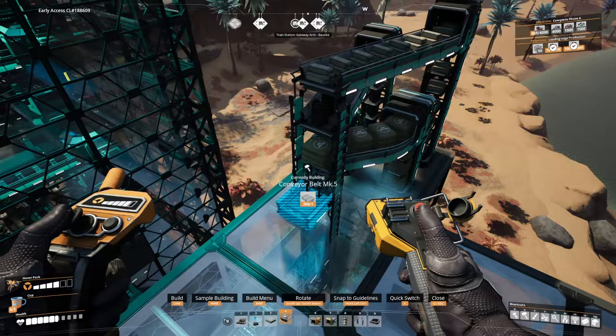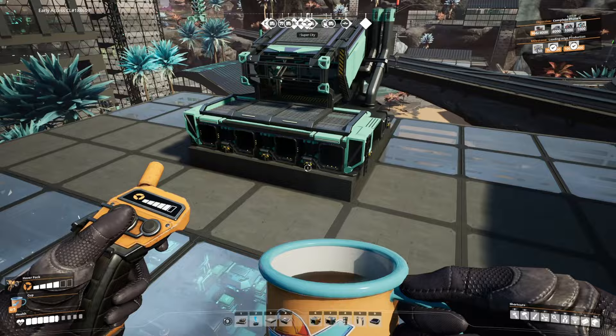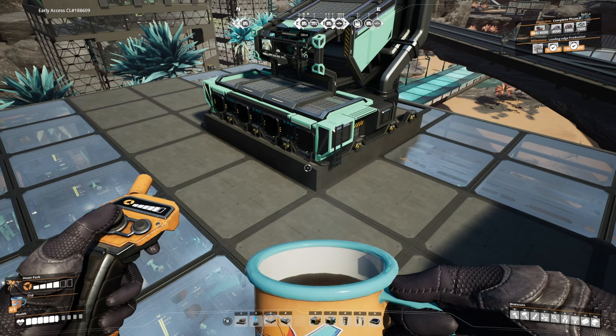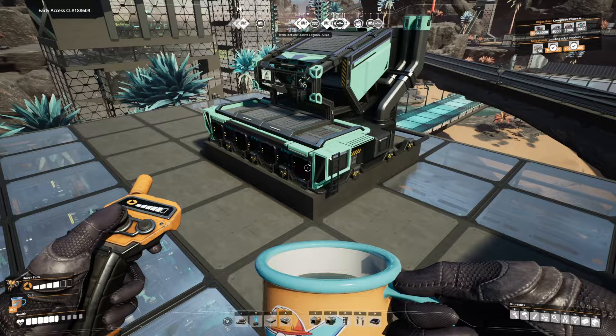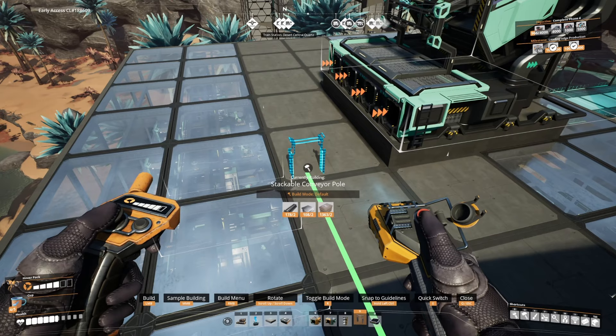Before we bring our bus over to our manufacturer, I want to talk a little bit about placement. It helps a little bit — you can get your belts a little bit closer if you raise your manufacturer off the ground a little bit. So I just have four two-meter foundations here, which lifts the manufacturer up a little bit and allows us to get our conveyor bus a little bit closer to it to feed everything in. So let's make another stack of stackable conveyor poles right here on the edge.